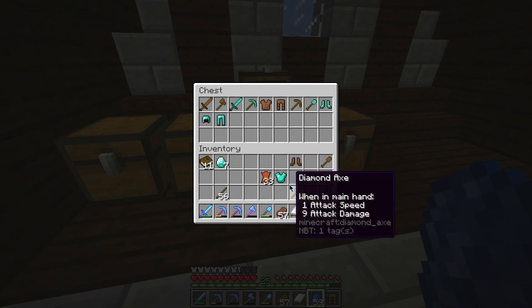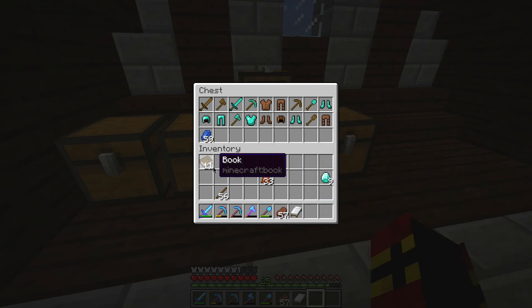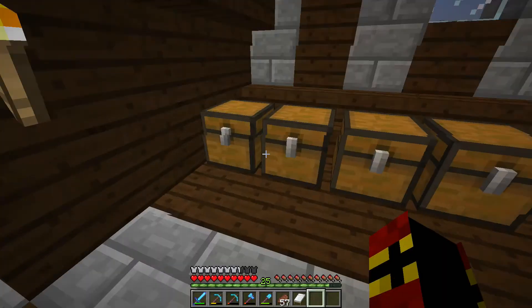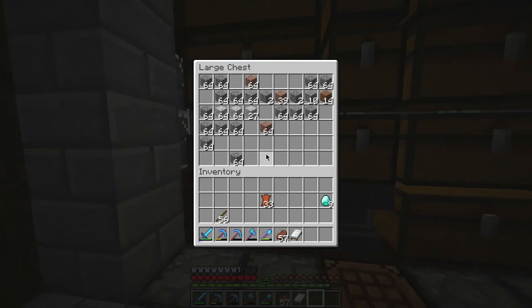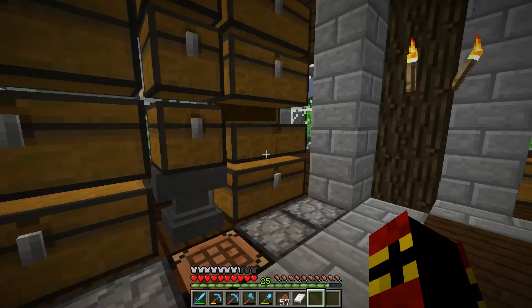So we're going to put away all our lovely stuff that we can enchant. We've got the diamonds there to enchant, keeping our diamonds together. Let's put that there, that there, and throw our books in there.